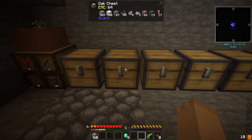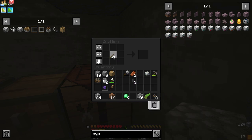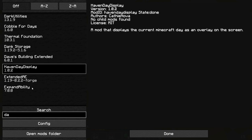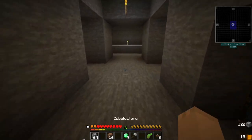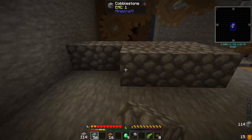You guys may have noticed in the upper right-hand corner we no longer have the day counter. I found out how to do it — it's under mod options. Go into mods and type in 'day'. It is the Haven Day Display. Click Config, then Modify, and right there you can turn it off. I don't care if people want to see their days, it just distracts me and I lose focus on what I'm doing.